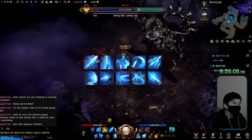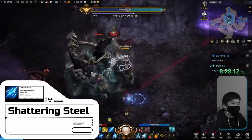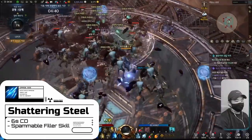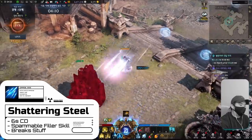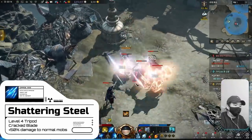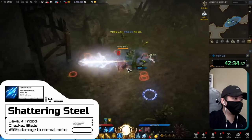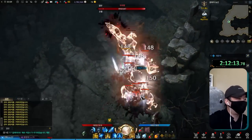Our first skill is Shattering Steel. You start with this ability and unlike most Paladin skills it has a short cooldown of six seconds. It's great as a spammable filler skill — we use it to finish off low health mobs, kill trash mobs, and break objects. I'd go with the third tripod, Cracked Blade, to increase its damage to normal mobs by 50%. This skill is great at level 7 and level 10 too.